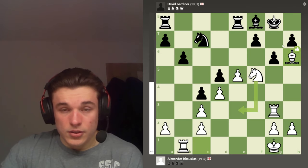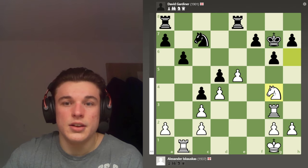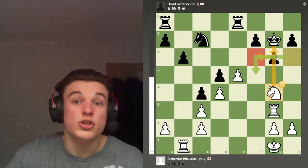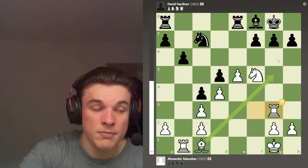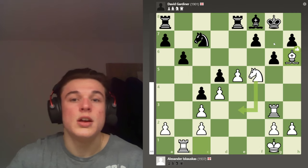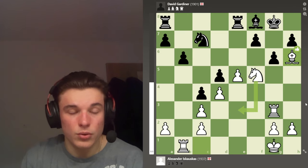I play Bishop H6. If takes, takes, King G7, I was going to play Knight G4 and bring the knight into F6 to claim an advantage. G6 was essentially forced after Rook G3 — it's really the only move — and then I weaken the dark squares. If I can trade his dark-squared bishop off, the dark squares become weak and I can plant a knight on F6 or D6 and play against those dark squares.